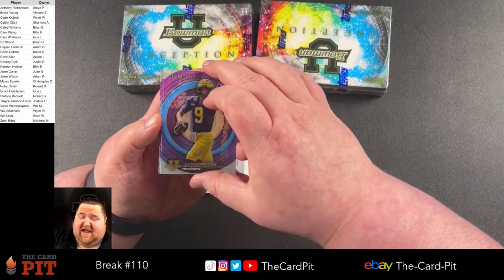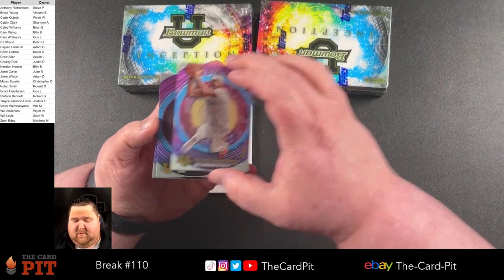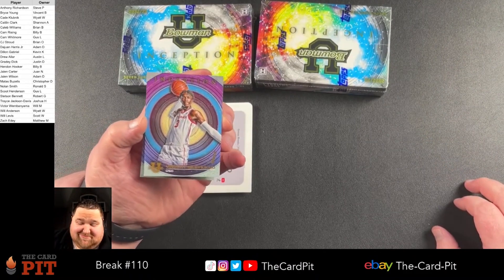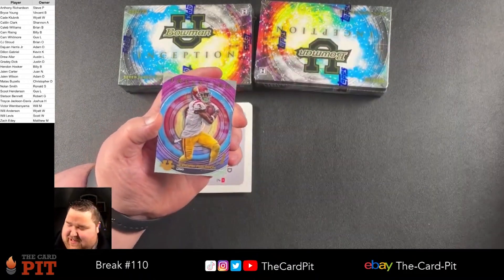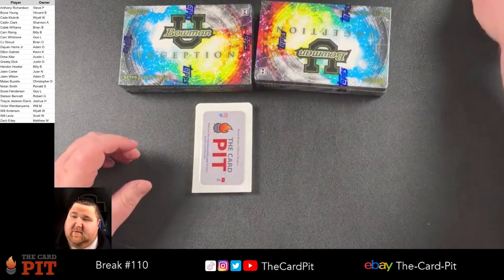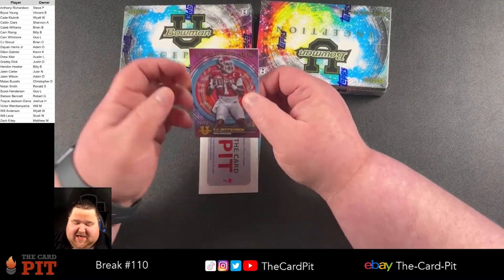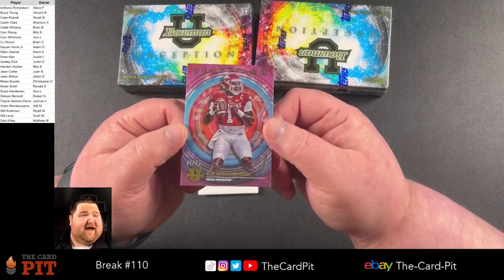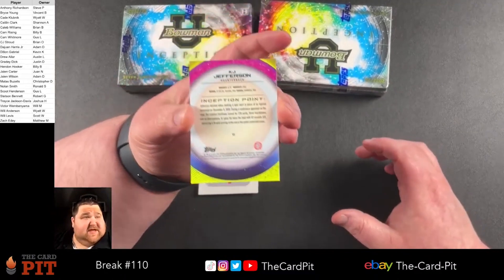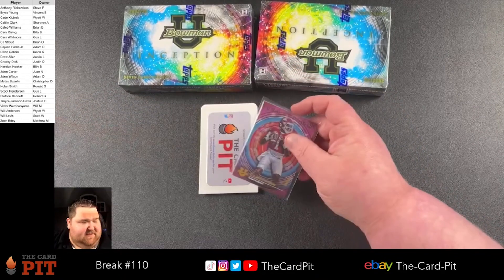JJ McCarthy, and Cam. Avery Anderson. Let's get our numbered card here — it's going to be KJ Jefferson, 71 of 75. Here's the back if anybody's interested. Likely you guys are pretty familiar with the product. 71 out of 75.